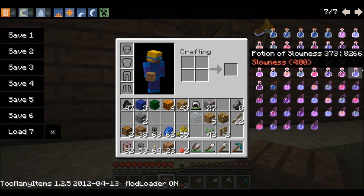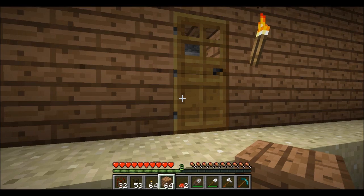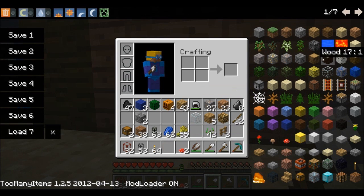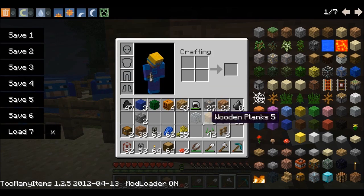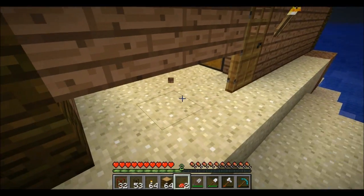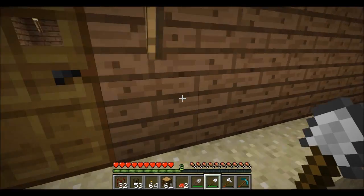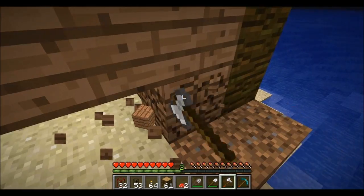I need jungle wood to match the other side. If you take something and put it over in creative it deletes it, so I accidentally lost the rest of my wood. I need to change the bottom of this side to match the other side.